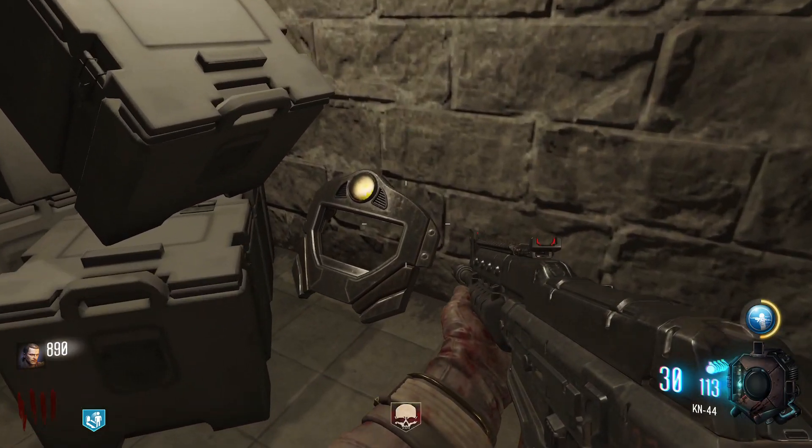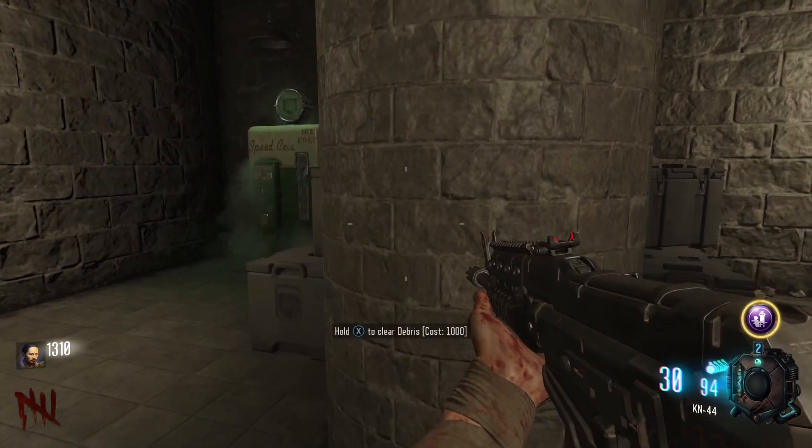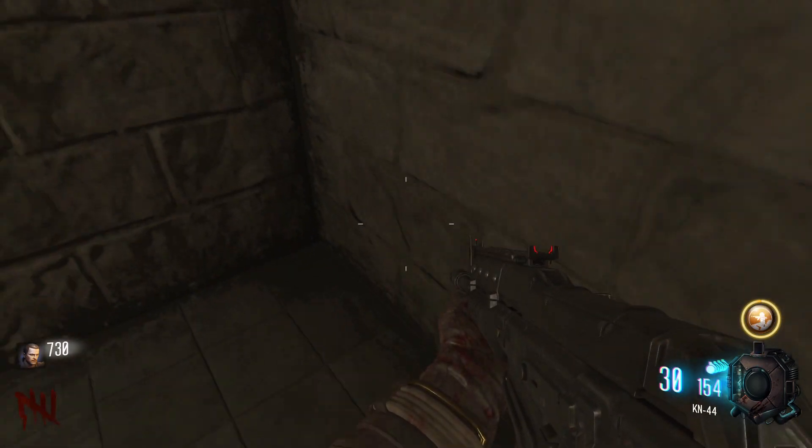The face piece is found either behind these boxes in the room with Speed Cola, right near Speed Cola, or on the other side of the wall from Speed Cola.